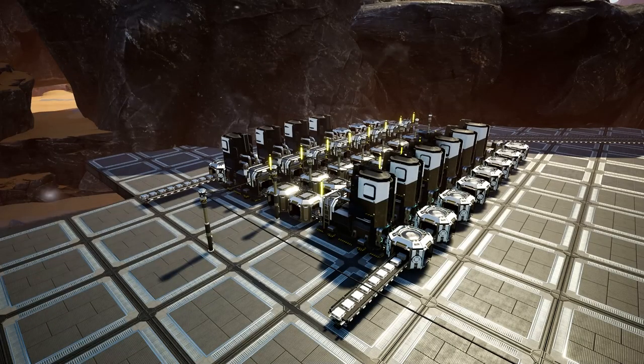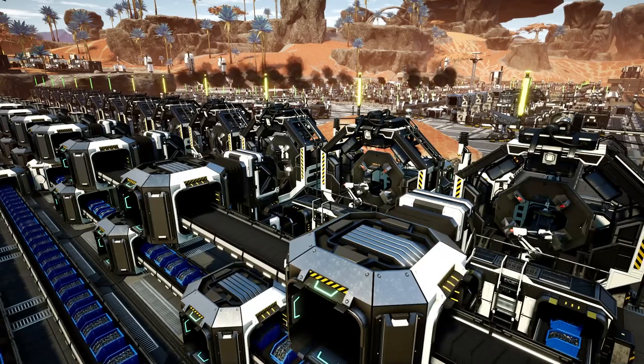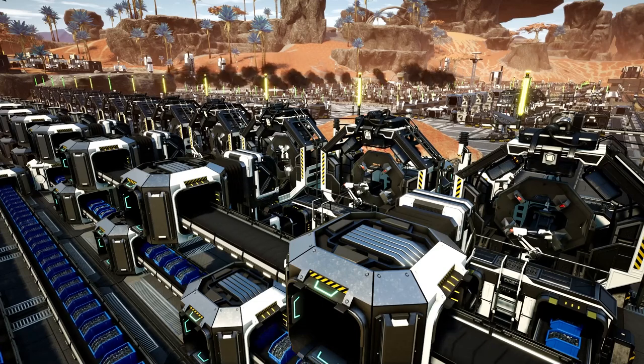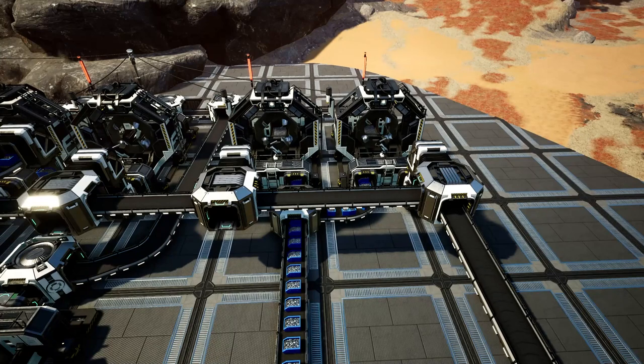In the last episode you may have remembered that we had iron plates that we needed to produce and we didn't do it, and we also needed to produce iron rods for our rotors and we didn't do it. So that's the first job of today. The plates are obviously for our reinforced iron plate line which seems to be empty, although we're full to the brim with screws, and we need the rods for our rotor production.